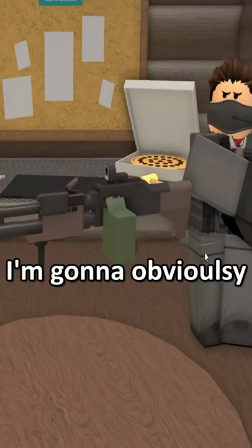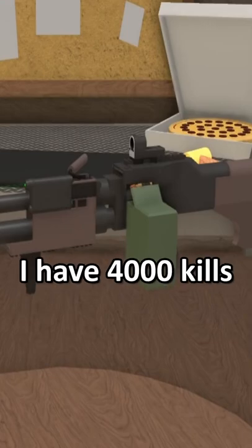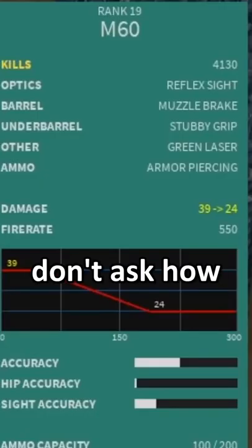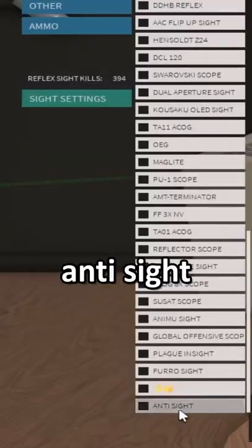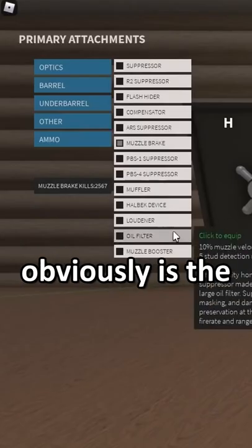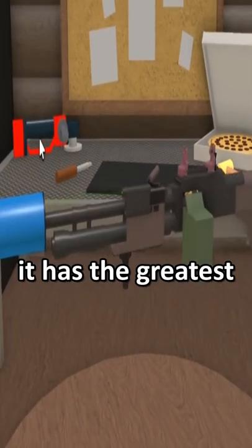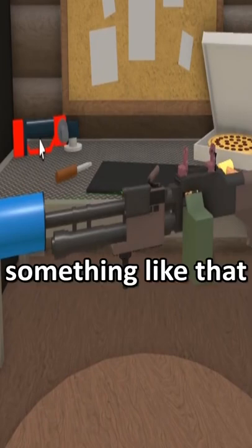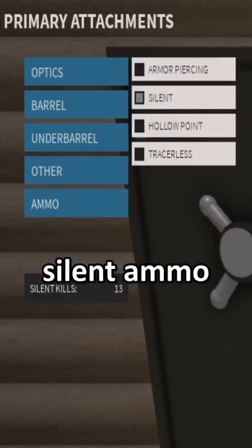So for this video, I'm going to obviously be using the M60 because it's my favorite gun — I have 4,000 kills on it. Don't ask how. So the first thing we're going to do is add the anti-sight. Because — look at this dude. The next thing we're going to add is the oil filter because, you know, it has the greatest suppression sound or whatever, something like that. And then the main reason why I chose this gun is actually because of its silent ammo.